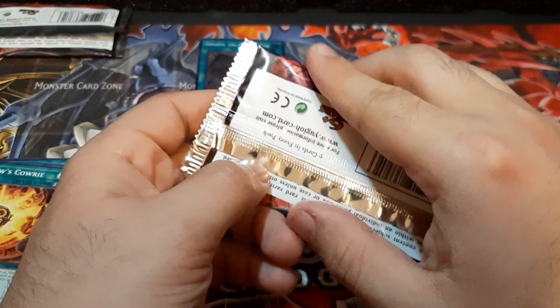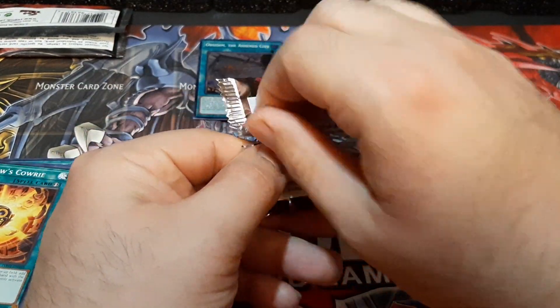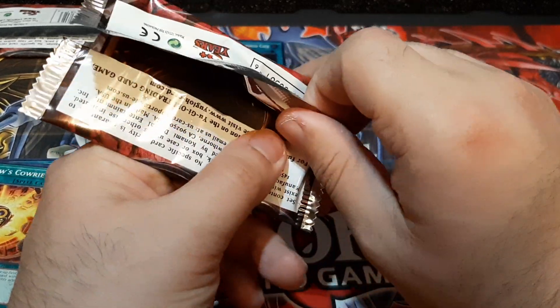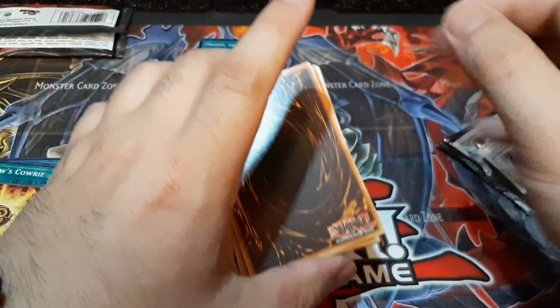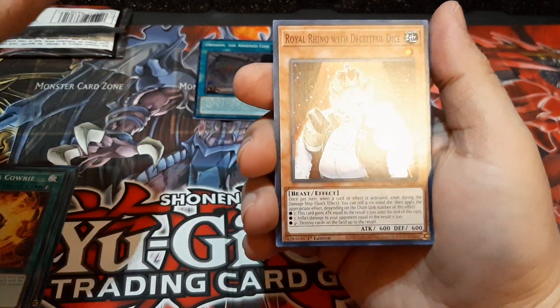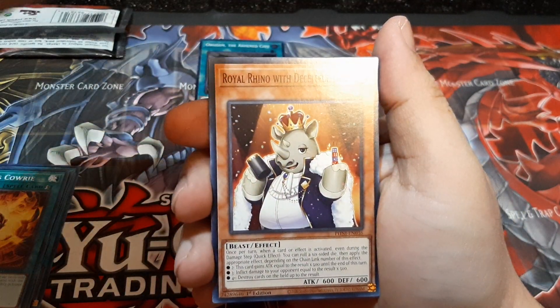Let's go with pack number two. Overall, this has actually been pretty nice — we got the new Ashen cards, which is actually pretty nice looking. I hope that later down the line Konami adds more Ashen cards for the archetype to make it more cohesive and competitive. Overall, let's go.